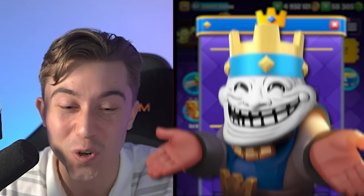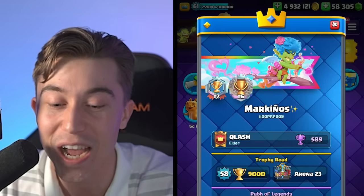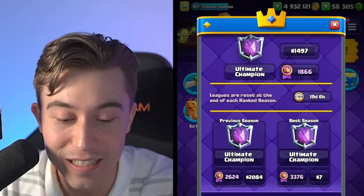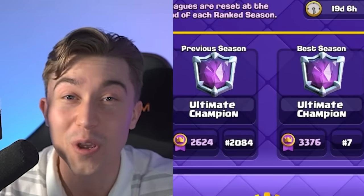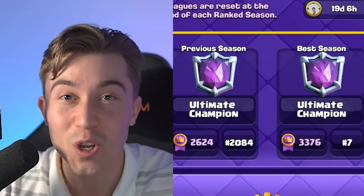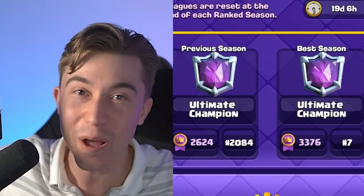Sure, he had a level 13 Little Prince, and we might have had a good matchup there because Mega Knight counters his deck, but that is an exhilarating game. I'm putting this at top 1,001 in the world. That was an exhilarating, awesome match. Markinos is insanely good, finishing number seven in the world at over 3,300 medals. Beating someone that good shows how broken this Mega Knight deck can be. Let's continue to jump up the ranks, beating players better than us.